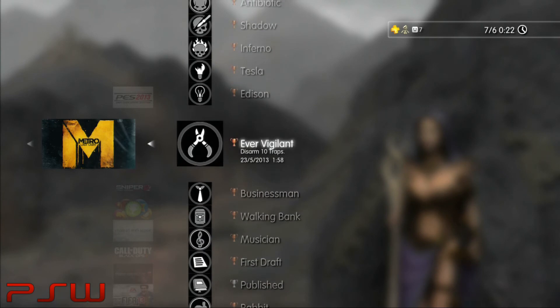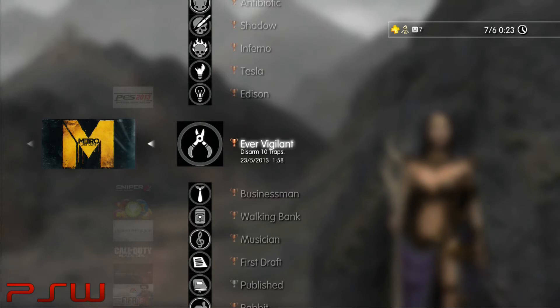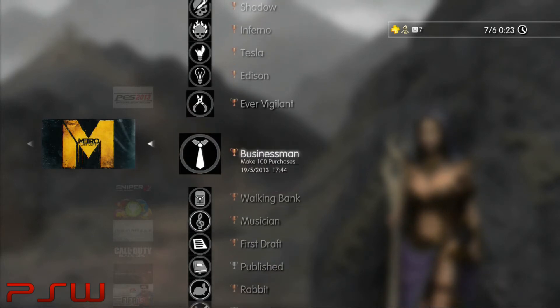All these trophies are easy. The Ever Vigilant trophy — Disarm 10 Traps — it's just a matter of finding out where they are. It's got to be done in one playthrough. You can chapter select to the first level where you get your first trap and just play on from there. That will get the trophy. There's a video on my site with some locations.